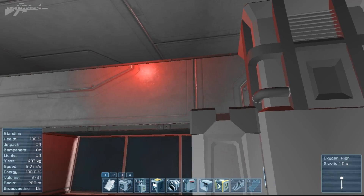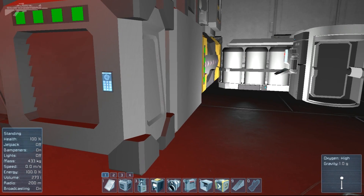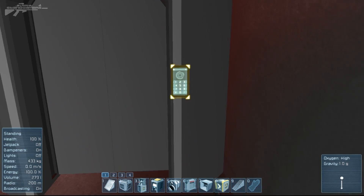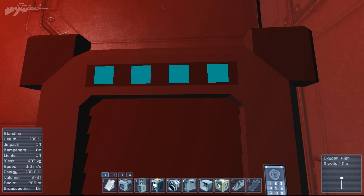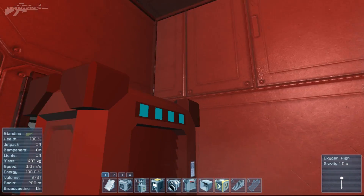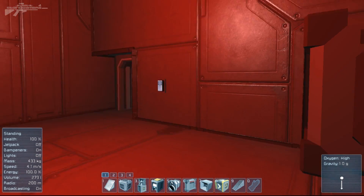Behind us here is the system: the air vent, followed by the processor, and the oxygen tank. Very cool — you can see how it's processing. Now let's go into this second room and look at the features of the air vent. If we click here, the first feature is depressurization — tick that and it turns blue and starts to suck air back into the air vent, depressurizing the room and taking the oxygen either into another room or back into the tank.